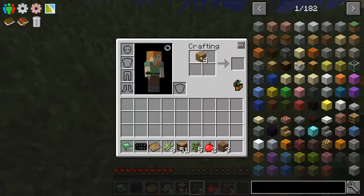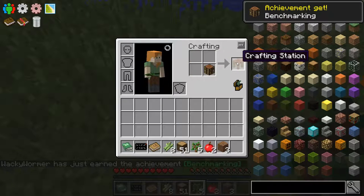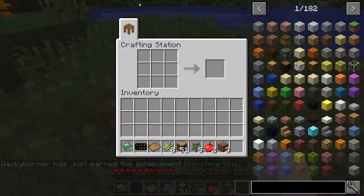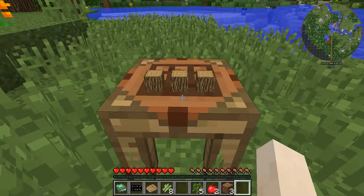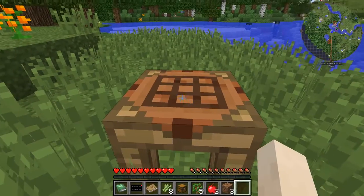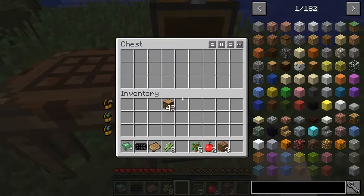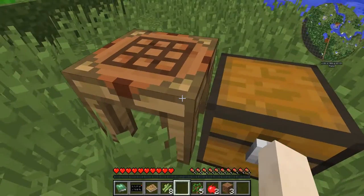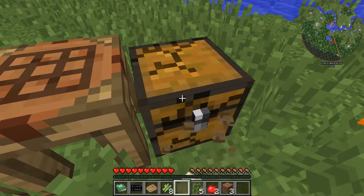So the first item from Tinkers we're going to make is a crafting station. Just take a crafting table, plop it in the grid, get a crafting station out. This guy is basically just an upgraded crafting table. It has several additional features. Number one: when you close out of the GUI, items that are in the crafting grid stay on the table. That's pretty awesome, right? Number two: if you put a chest or even a furnace adjacent to the crafting station, you can access the contents of that chest or furnace from the crafting station.